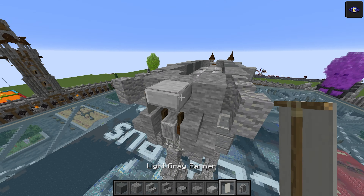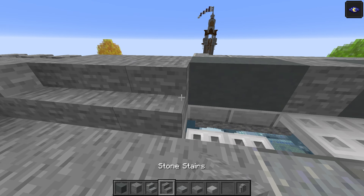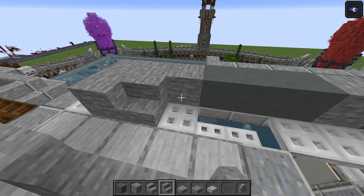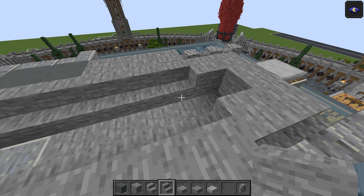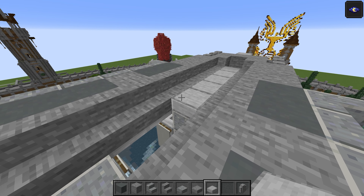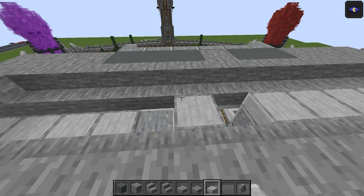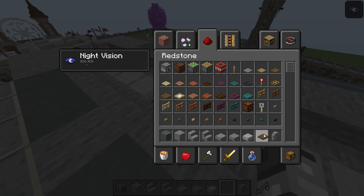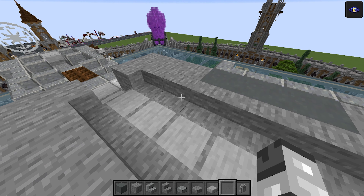Take the stone stairs all the way along — you don't need to count these out, just all the way to there. Then take the smooth stone slab — one, two, three, four, five, skip one and do another five there. In this gap here is going to be the spruce trap door. So you can get in and out of the AT-AT quite easily, although you're going to struggle getting in unless you have a dirt tower or something.